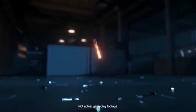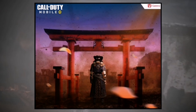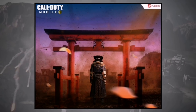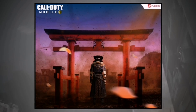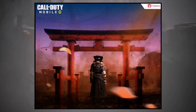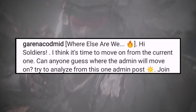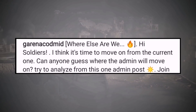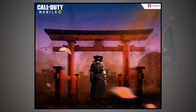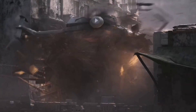Moving on, yesterday Garena put up a picture on Instagram. We can see what looks to be Seraph Tombstone still standing in Japan, making her way out of Japan into what seems to be the wild west — cowboy territory. Seraph is dressed up as a cowboy. The description says: 'Where else are we going, soldiers? I think it is time to move on from the current one — can anyone guess where the admin will move on?' It really looks like Season 4 is going to have a wild west theme.